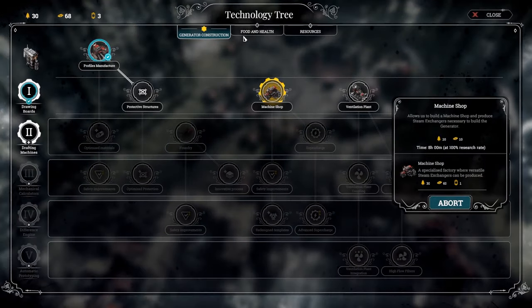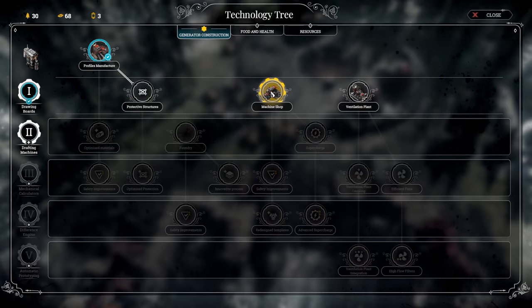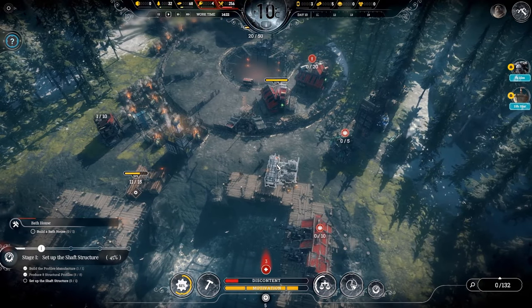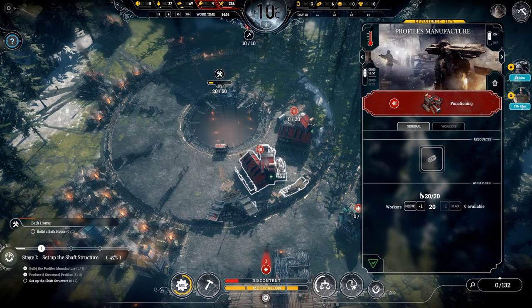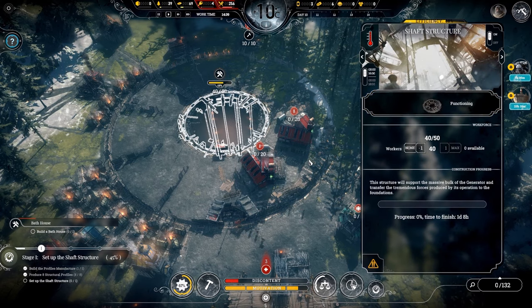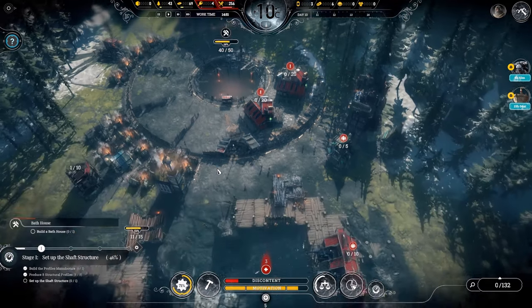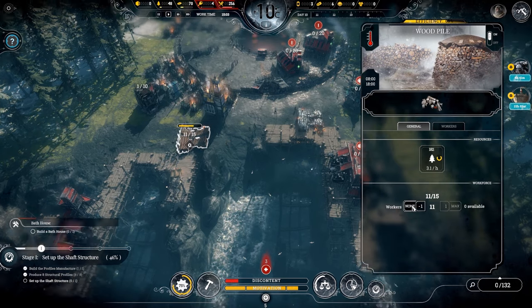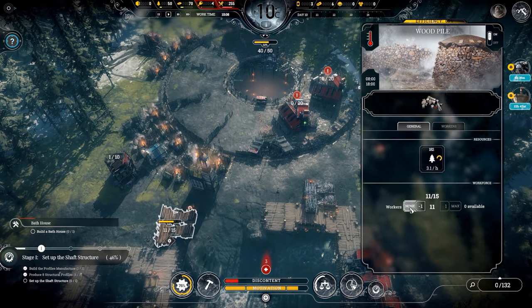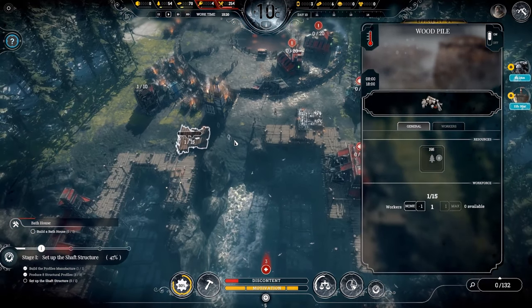After the machine shop is done, which should be soon, we'll work towards the infirmary. Let's set none here and max out over there. One day, eight hours remaining — we'll still be ahead of schedule when we're done. Do we need this much wood being collected? No. One worker left — we can assign you down here. That's just an engineer — we know who has the clap. Shift all workers over here.